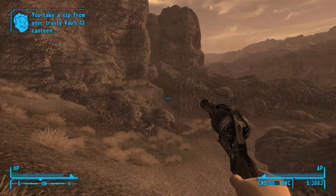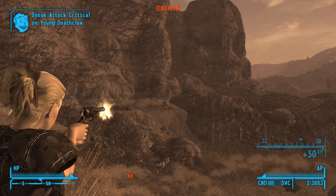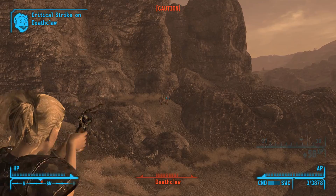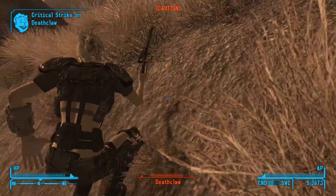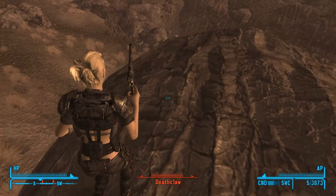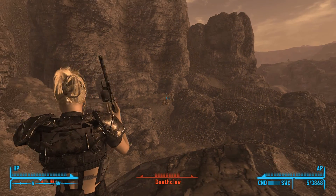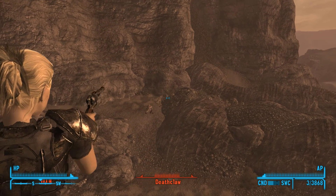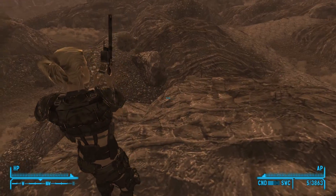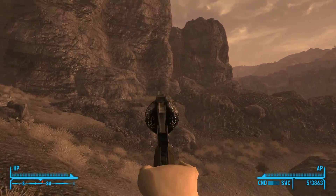The weapon condition is sitting at half now — the hand load rounds are actually really degrading this weapon fast. I think I just got a sneak attack. Deathclaws are not exactly on the ball like they are in Fallout 4. We'll just jump up on this rock and cheaply shoot away at the Deathclaws hoping to score some random critical hits. If I was playing Fallout 4 I'd be quick spamming crits, but I don't think I'm hitting them from over there, so we'll have to bait them out this way.